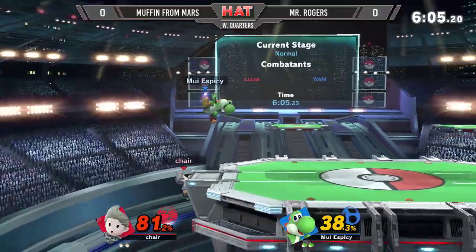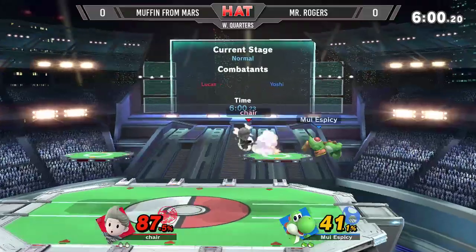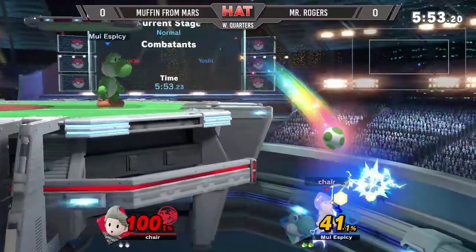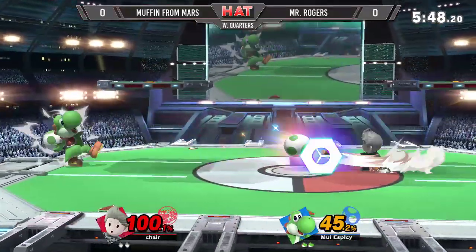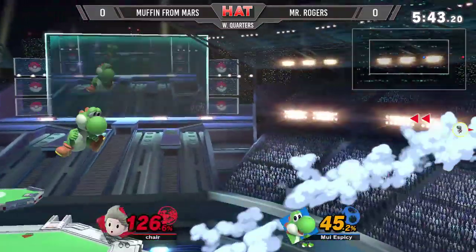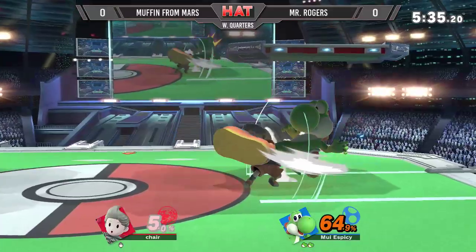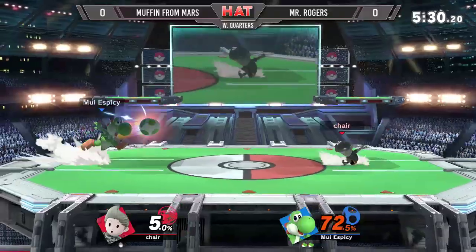The delayed recovery offstage with the Magnet is something we've seen a lot more Lucas players do as the meta progresses — it's just been so developed, and you can really mix up an opponent's timing if they're looking to ledge-trap you without actually moving off stage themselves. It's crazy how Yoshi does not have to respect Lucas' Zair as much as other characters, because his out-of-shield options are good enough. It's minus two, so a frame-six Nair out-of-shield isn't going to punish it, but if Muffin decides to press a button afterwards that isn't really quick, Mr. Rogers can get the punish with that Nair after the Zair if it's not spaced.